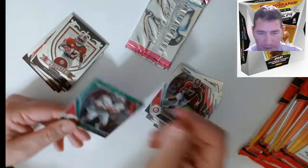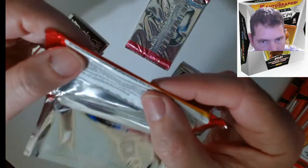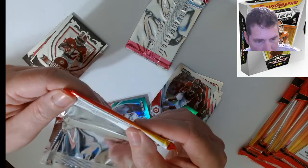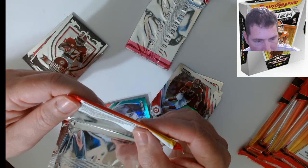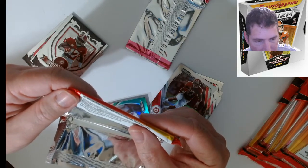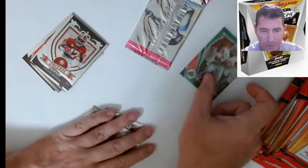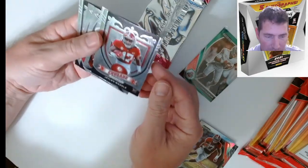Normally I do a little homework but this time I did not. Let me see what a green is — I can barely even read that. It says base, prism silver, green, red white and blue, orange wave numbered to 75. I got no clue. That feels green. Jayden Waddle Crusade — nice card.